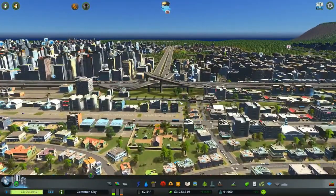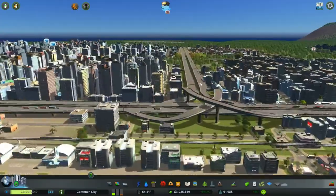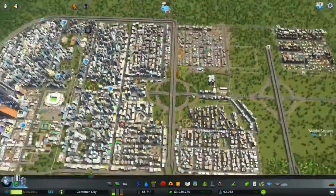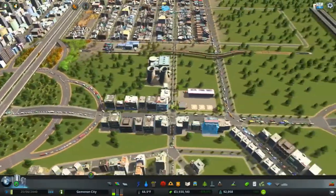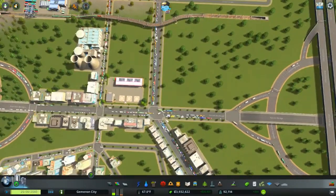Wow, look at all those people! A lot of people using the public transport — that's what we want them to do. There isn't really a whole lot of people going down this way, which is a good thing. This is our main one that we did — people are definitely going up and over. This intersection is a pain — I don't like it at all.